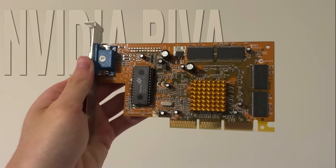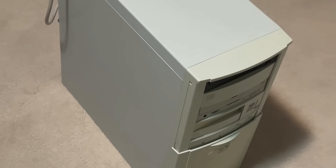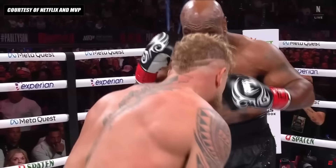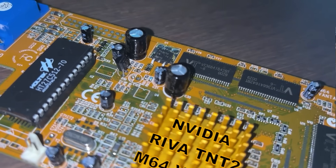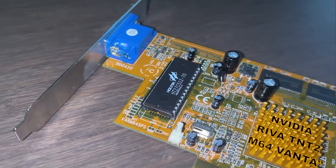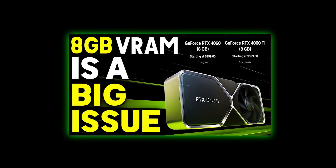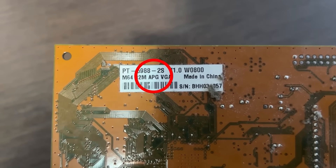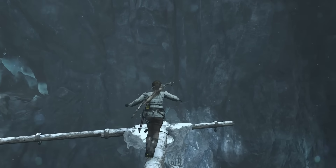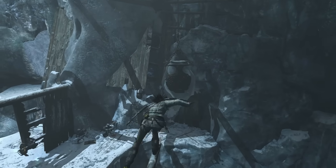Option one is the Nvidia Riva TNT 2 M64 Vanta graphics card. It really only performs about as well as a spent 58-year-old — it's an absolute shitter of a GPU. This 1999 graphics card is rocking a staggering 32MB of VRAM, in a time where people complain about having only 8GB of VRAM. Oddly enough, the sticker says APG instead of AGP, and normally a typo like this is an obvious sign of a scam — though a fake Riva TNT 2 would probably be faster than the real one.